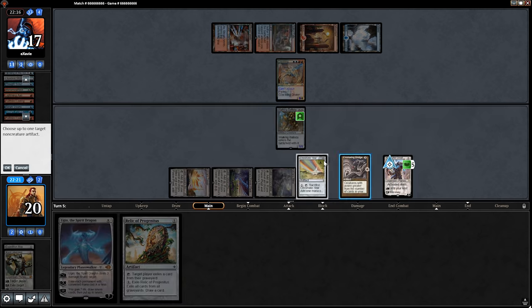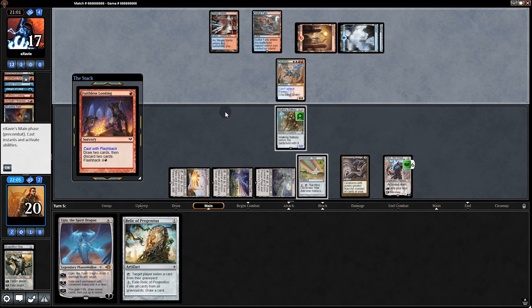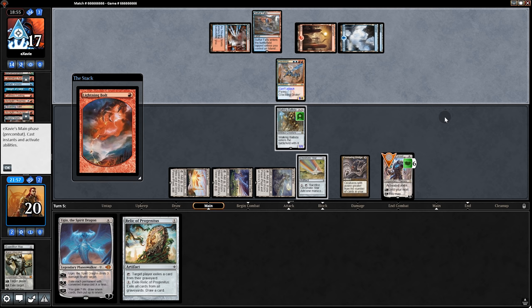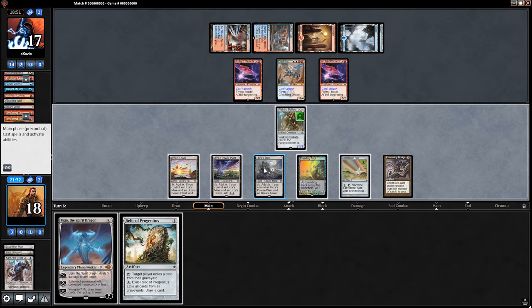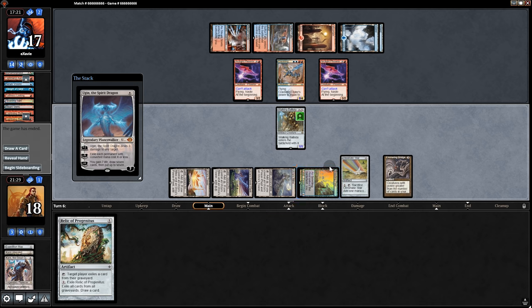Back to our opponent. Faithless Looting flashes back. They go with the Bolt, and a second Bolt. Back on our turn, we shall play Ugin. And to that, our opponent concedes. So game two it is.